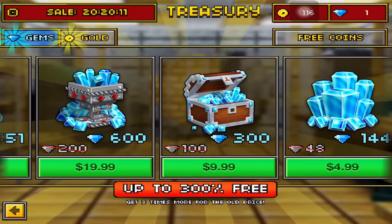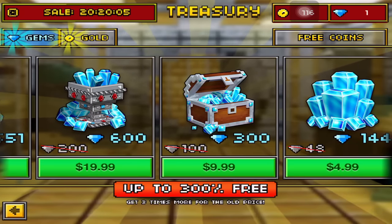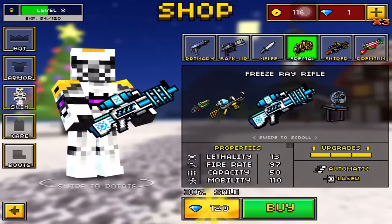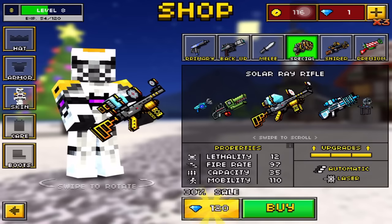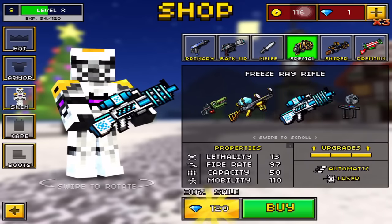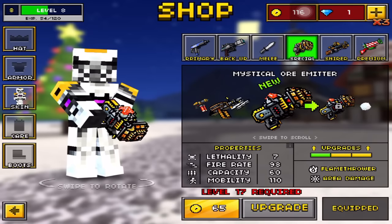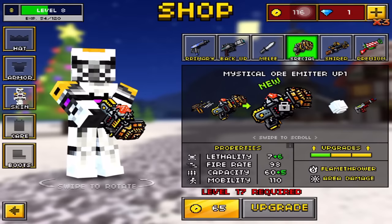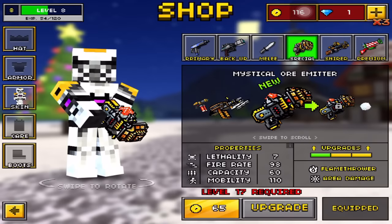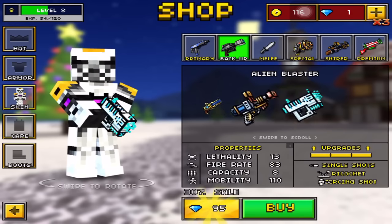But if it is a three-time sale and you are desperate for guns and the ones you have aren't doing it for you, you can get a $15 iTunes gift card, get 300 gems, and you can get the Freezer Air Rifle and the Solar Ray Rifle for like $10 or whatever. It's 65 coins to upgrade it at level 17 and the lethality goes up to 13. But overall, I just feel it doesn't deserve the special category. It would be much better if it was in the backup section, for sure.